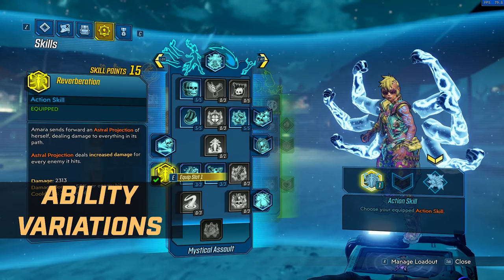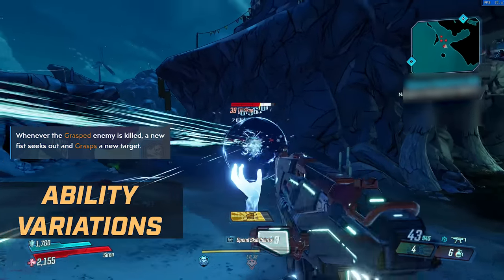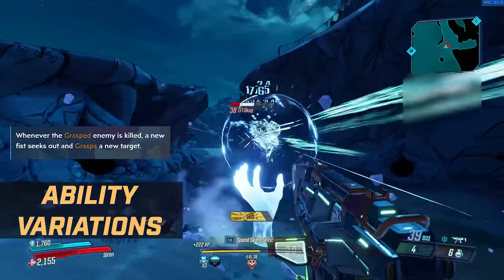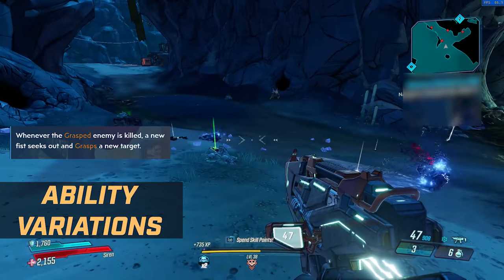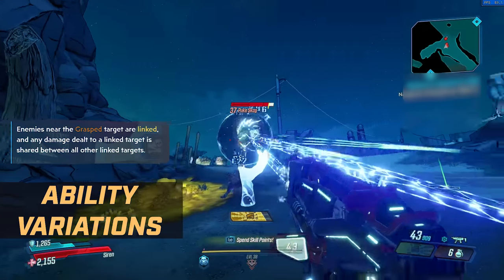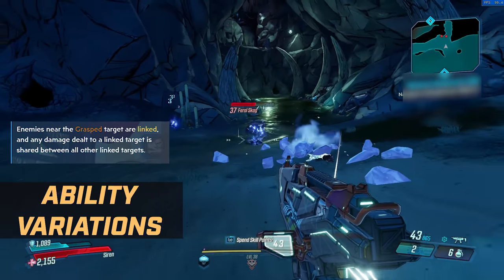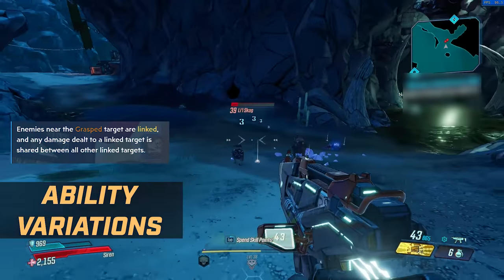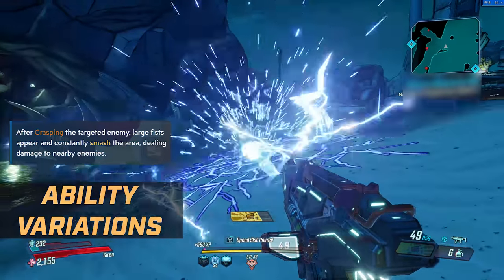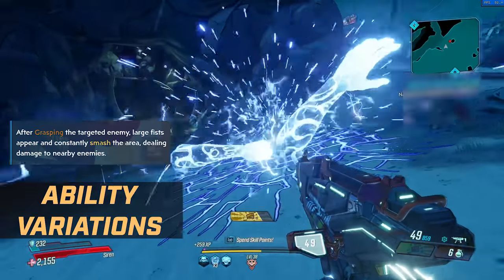Moving back to the Fist of the Elements tree, on the left-hand side you have Eternal Fist. Amara summons a giant fist that bursts from the ground and locks the targeted enemy in place; whenever the grasped enemy is killed, a new fist seeks out and grasps a new target. Going down a tier on the right-hand side, you have Ties That Bind — the same grasp mechanic, but enemies near the grasped target are linked, and any damage dealt to a linked target is shared between all other linked targets, great for groups. Finally, down another tier on the left, you have Fist Over Matter — after grasping the target, large fists appear and constantly smash the area dealing damage to nearby enemies. It looks pretty badass.